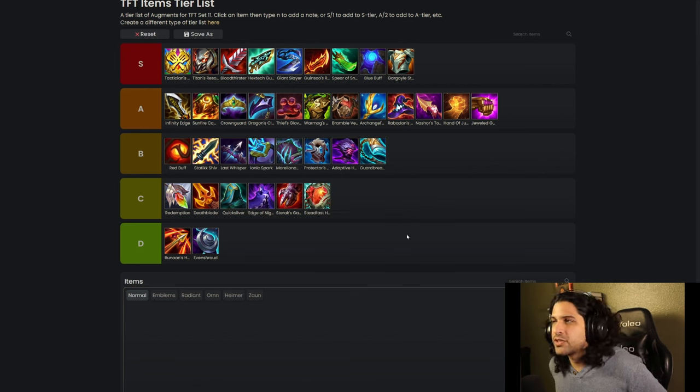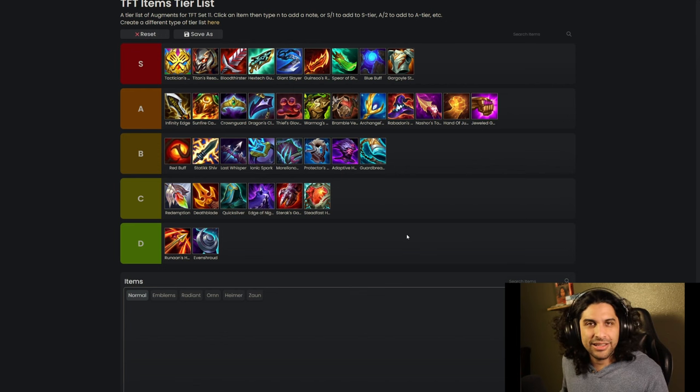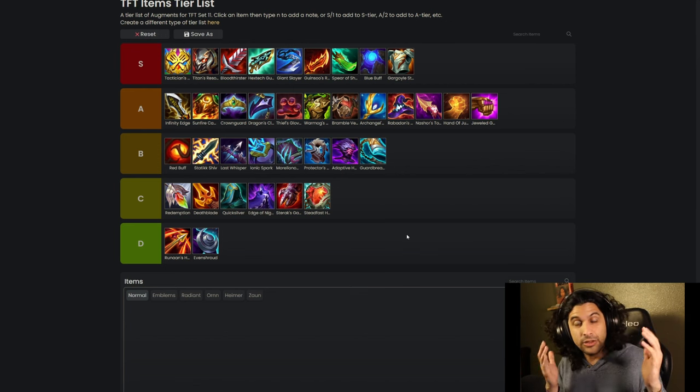Looking over this tier list one more time — that looks pretty good to me. That concludes our tier list for patch 14.7b for Inkborn Fables. If you enjoyed this and you're still here, make sure you consider subscribing and leaving a like on the video. I make these all the time and I will see you next time.